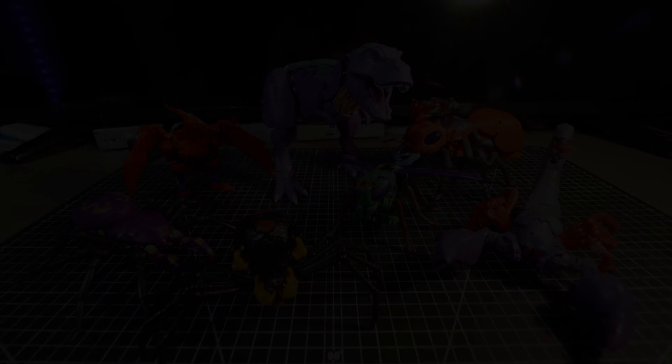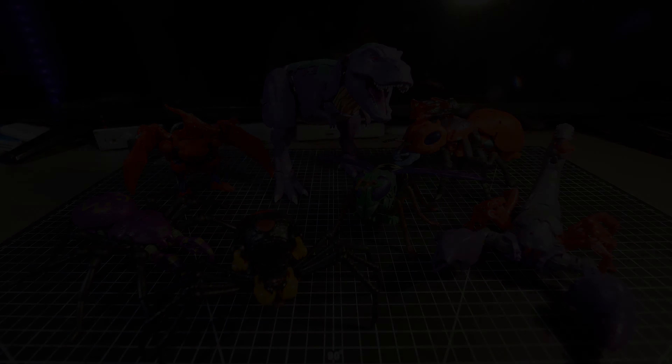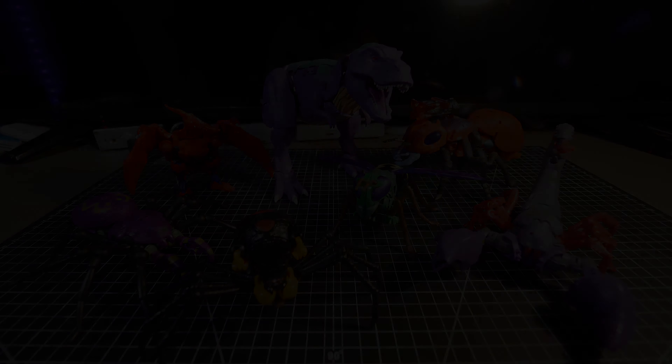For some reason I still like it. Here's G1 Optimus Prime for size. Inferno in ant mode I find kind of cute with his big blue eyes and roundish shape. You can mount the weapon at the top like some kind of cannon. The mandibles can open or close and the antennae can swing up and down.